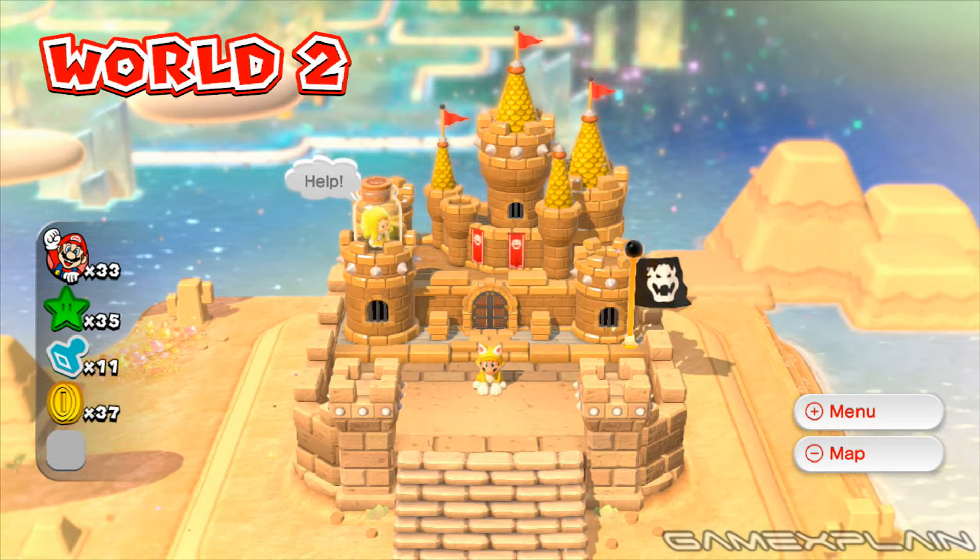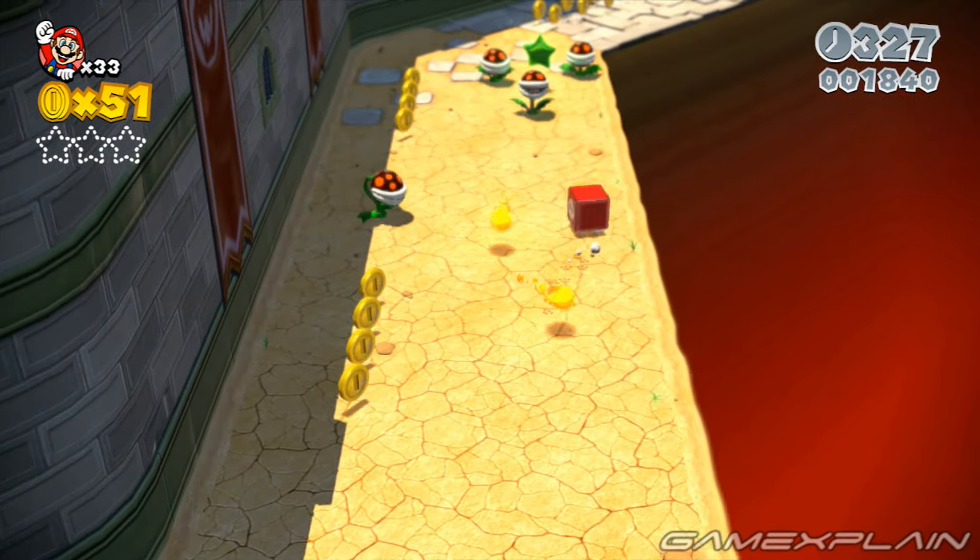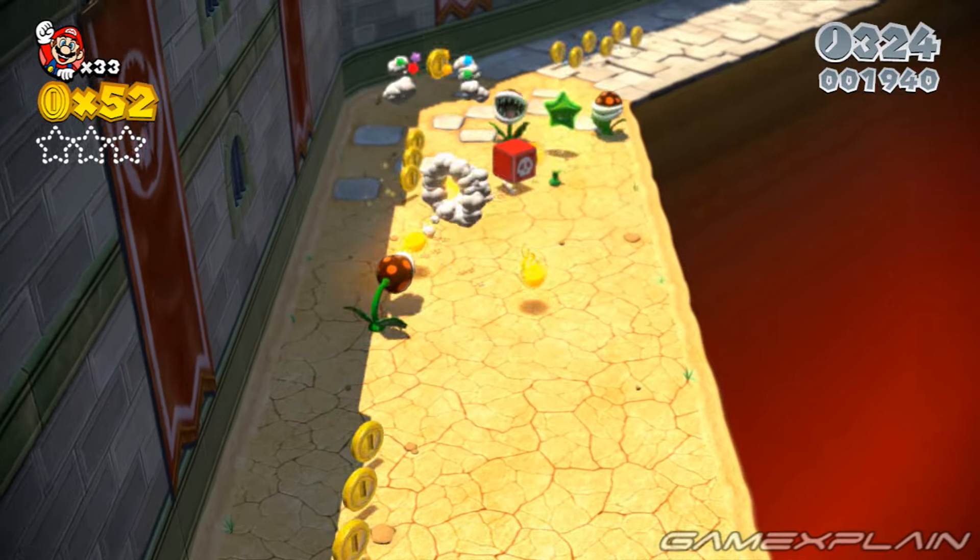World 2's Castle, Bowser's Bullet Bill Brigade has 3 Green Stars and 1 stamp to find. After the first tank section, you'll find Green Star No. 1 guarded by some Piranha Plants.